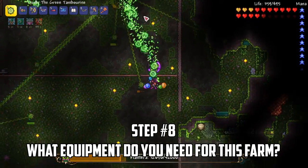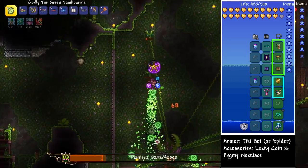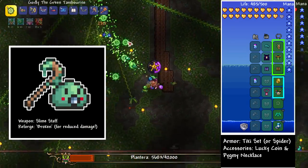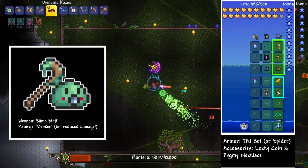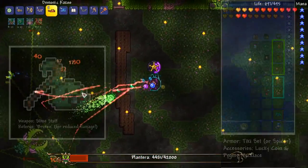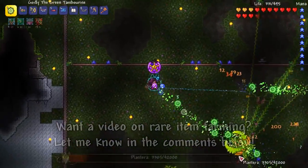I'll show the loadout on screen for you so you can see exactly what you need. We need a slime staff reforged to broken, a full set of tiki armor, a pigmy necklace, and a lucky coin which you get from the pirate invasion. If you'd like more info on how to farm rare items, let me know in the comments and I can make a separate video on that.